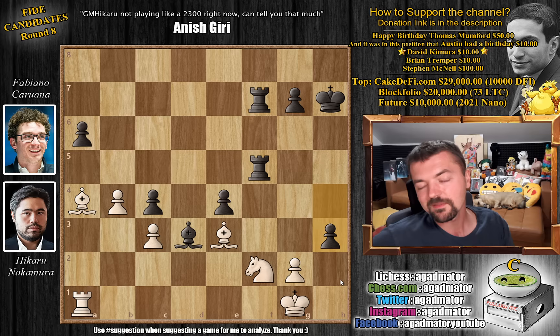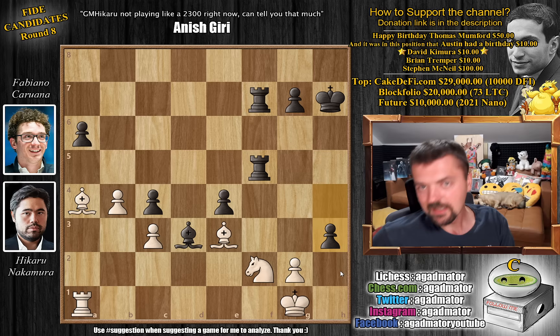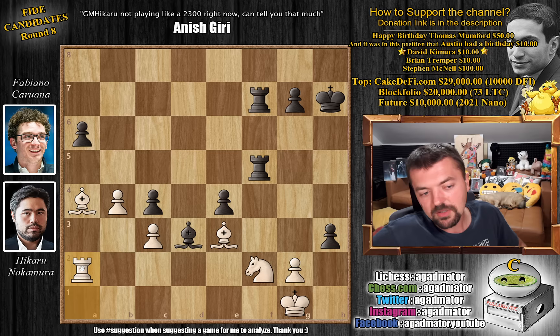Fabi plays h3, and this is such a beautiful move that really got Hikaru thinking. I think you will also enjoy it if you give it a few seconds and try to find the only winning idea for Hikaru here. For those who found rook to a2 — congratulations, as this is an incredible move to spot.